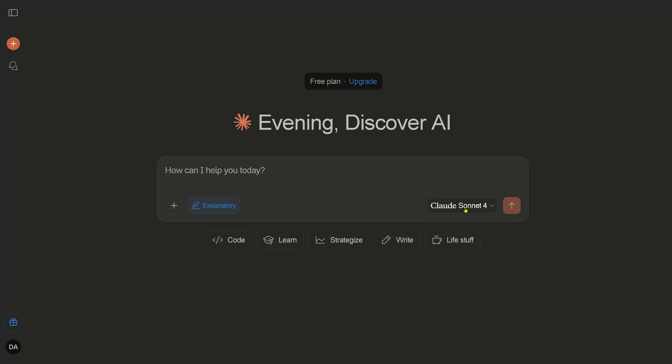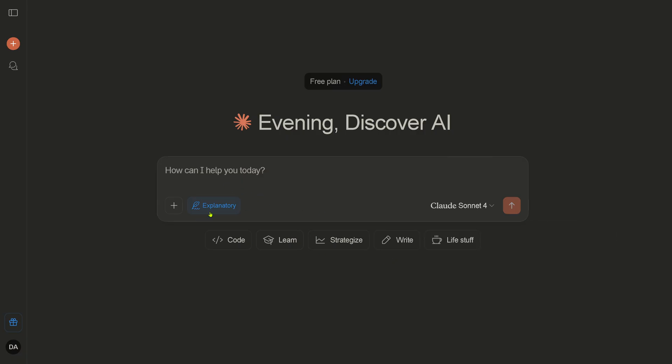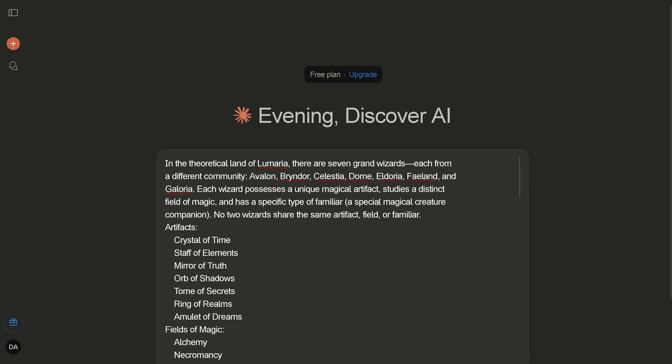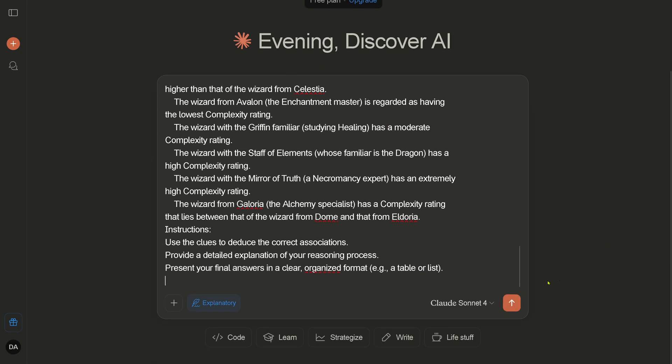Hello community, we have a new Claude Sonnet 4 — isn't this great? This is the free version, or you have the pro version Opus 4, but today we go for the Sonnet version. We have a style set to 'explanatory.' You know what we do — we copy and paste here my extreme test that I developed for 'Strawberry.' I've been doing this test for close to a year now. Let's start.